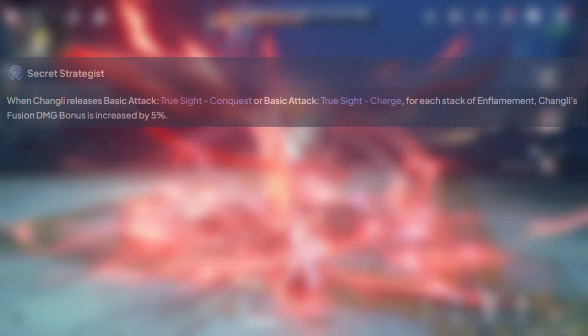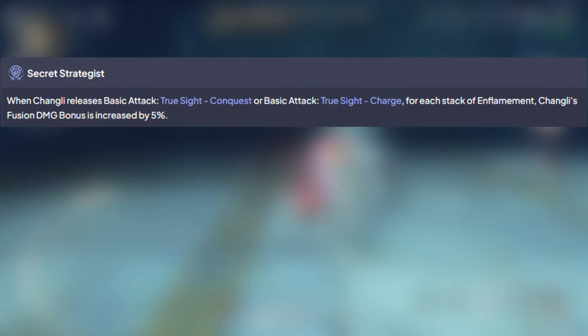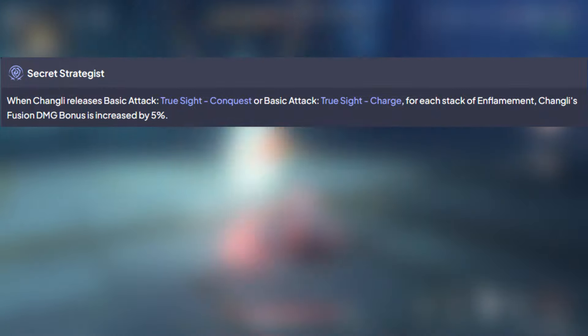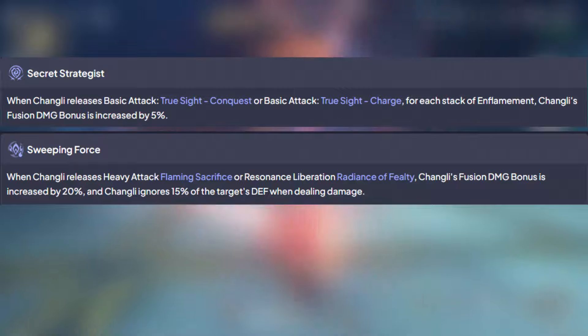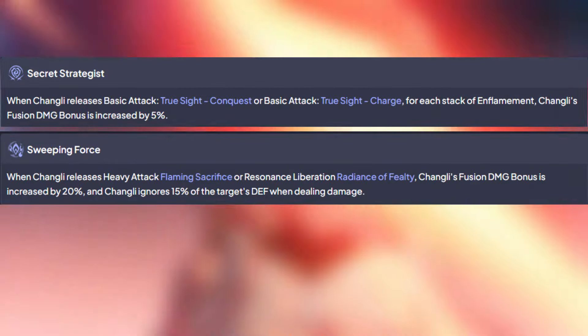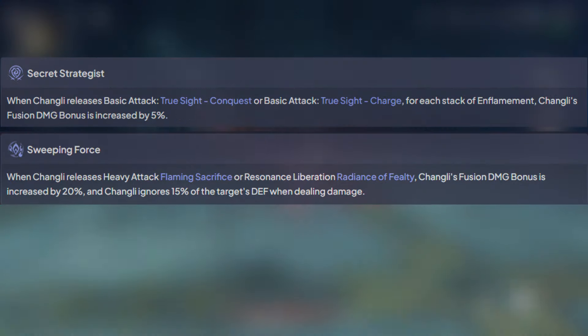Her passives help her out as well. With each stack of Enflamement granting her 5% fusion damage bonus, stacking up to 20%. Her next passive is very powerful: when she uses her enhanced heavy attack or her resonance liberation, she will get a 20% fusion damage bonus AND ignore 15% of the target's defense. We all know how great ignoring defense is for characters.